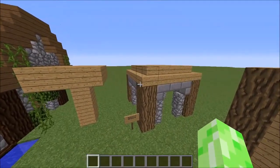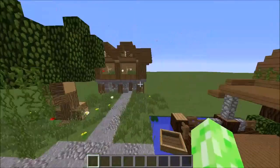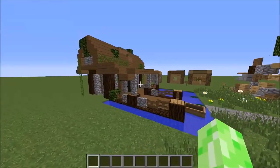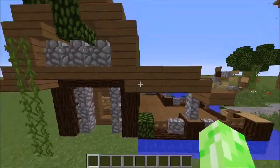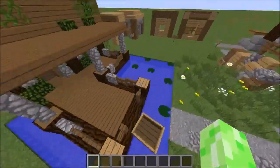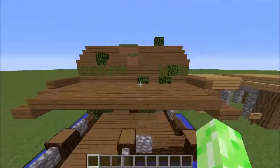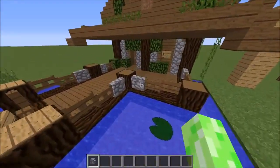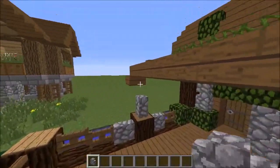That is one way to improve your buildings. Here's another example of structure and support with this building here. If you just had this roof bit floating without these supports, it just wouldn't look right if all these supports were gone. That looks a bit odd, it doesn't look real, but if you put the supports in, it just adds something else to the build.